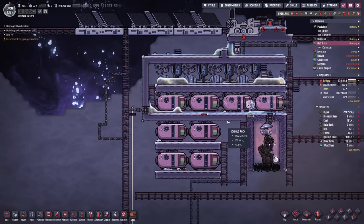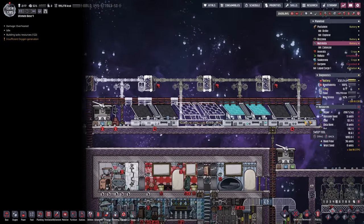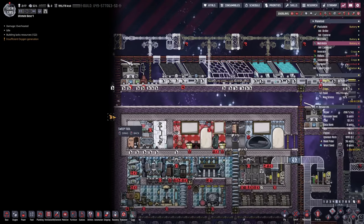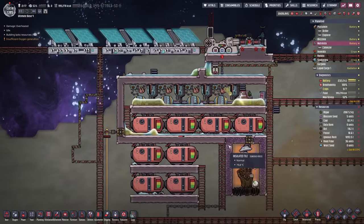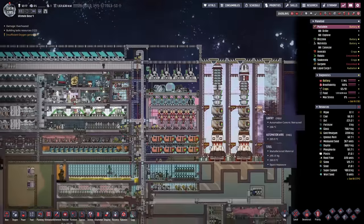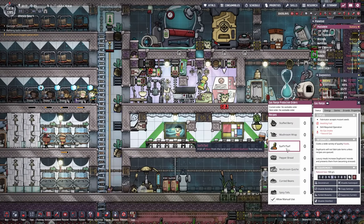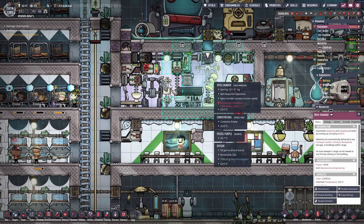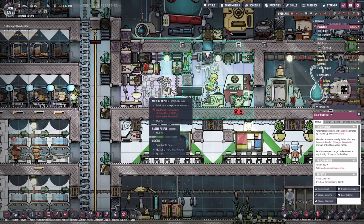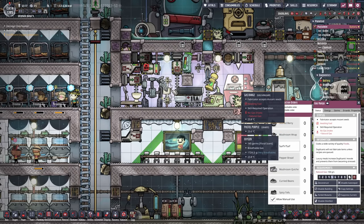Otherwise my duplicants are always going to be busy with that. Maybe one thing we could do is bring the ice over here — we have lots of little ice pieces just hanging around. If we sweep all of these up, they're going to be brought over here and some chill can spread. I think it's also time to switch up our diet. We have inside the gas range the surf and turf, but our biggest issue with that is that we cannot actually reach it.